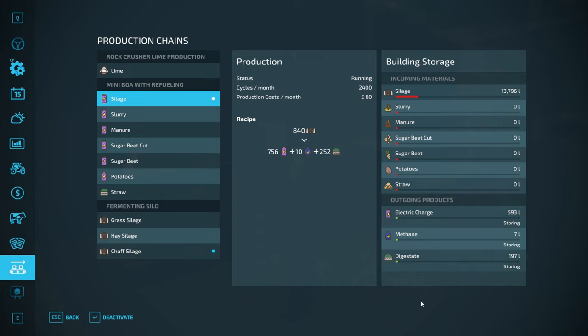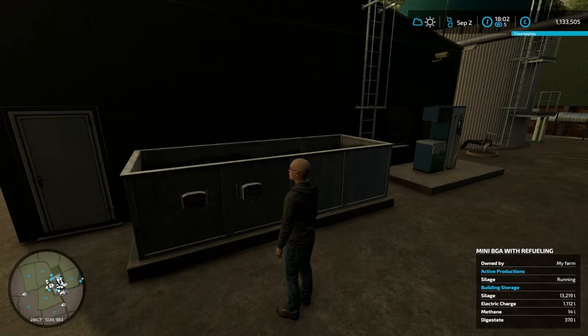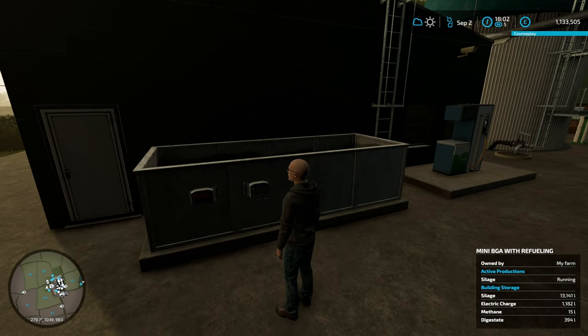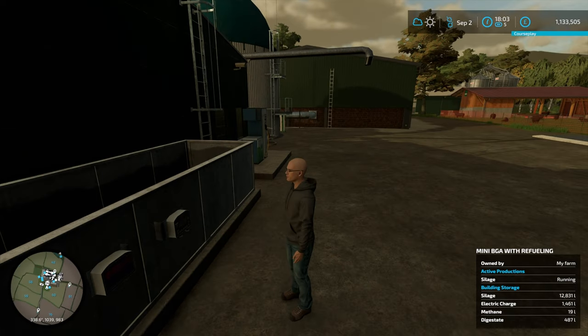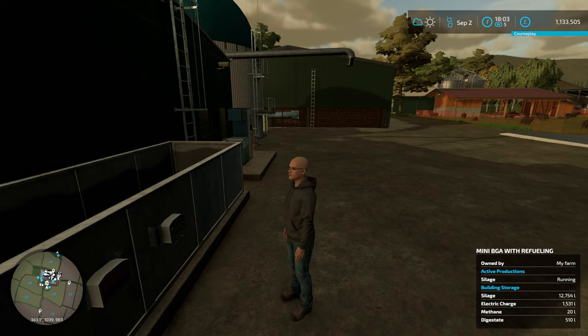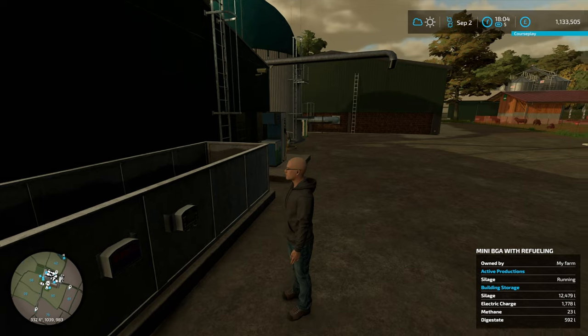They are on storing at the moment. With these you can set them to storing, selling, or distributing. Why would you want them on distributing? You might want to distribute them to a generator that comes with the modular BGA pack to make more money out of what you sell. Or you might want to distribute them to some other options which are in my update to the mod pack - I'm not going to tell you what they are yet. If you're on Discord you might have seen pictures of them. So that's got some of the silage processing.